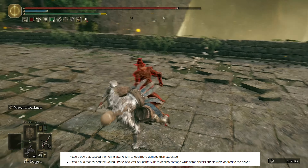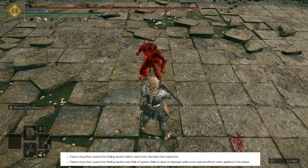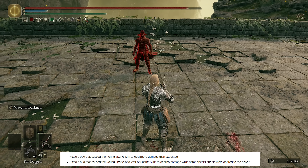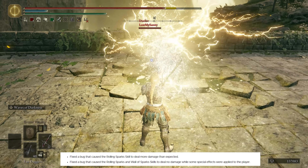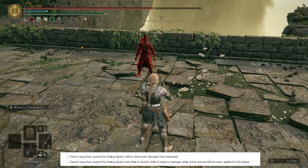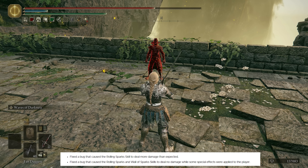Starting off, they fixed a bug that caused the Rolling Spark to deal more damage than expected. This used to one-shot and as you can see, my friend is level 200 with 50 Dex and a certain amount of Faith and is doing absolutely no damage now. I have a prior video where I was one-shotting everyone I invaded — they absolutely nerfed this into the ground. I feel like it could actually deal more damage; this was kind of over-nerfed. They also fixed a bug that caused the Rolling Sparks and Wall of Spark to deal no damage while some special effects were applied to the player.